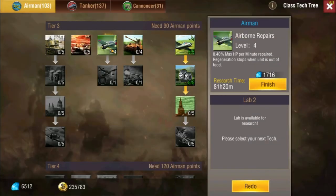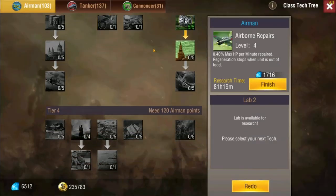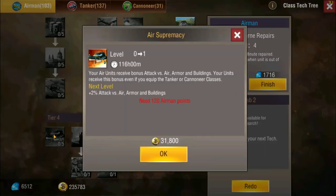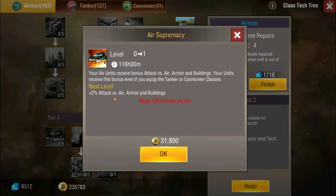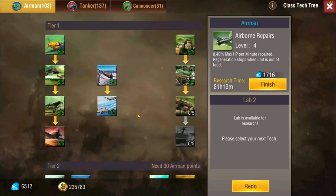There's also an upgrade where air units slowly recover HP — when maxed it's 0.4 percent. It helps whenever they're chilling and helps them heal, since you do take a lot of damage with bombers if you use them to guard turrets and stuff. The last upgrade is another plus 10 percent to armor and buildings. In total through the Airmen tech tree you get quite a bit of damage, bombs, fuel, and a little bit of health recovery.